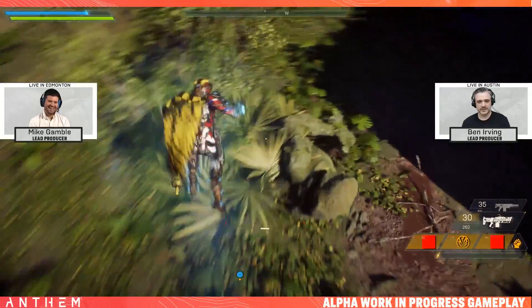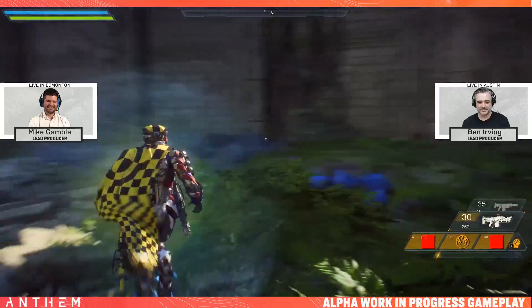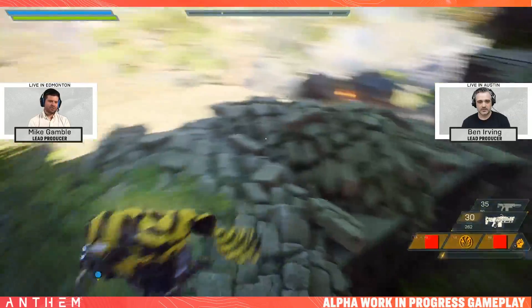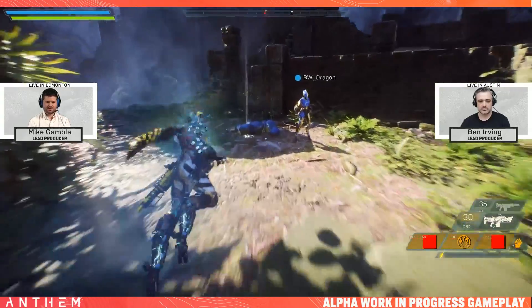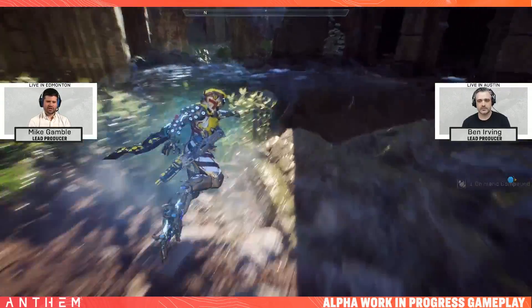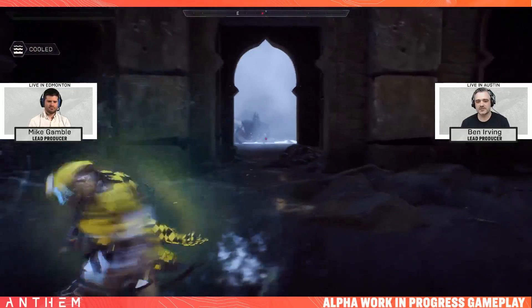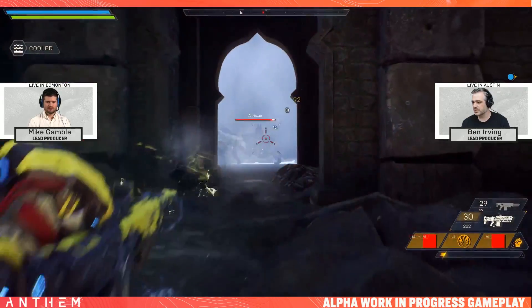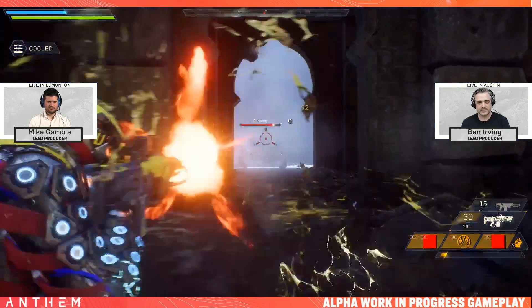A lot of the other stuff pointed out we already knew — for example, there are 12 pieces of gear that can affect your gameplay per javelin: five in one slot, five in the other, and two that you can choose from in your support slot. A lot of minor stuff overall — I'll put the link to the VODs in the description if you haven't seen it, but there isn't an awful lot of new major information, just a lot of interesting bits and pieces.